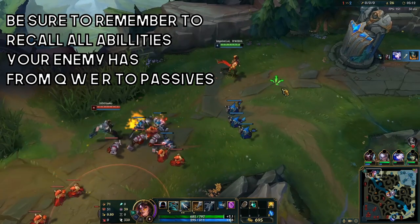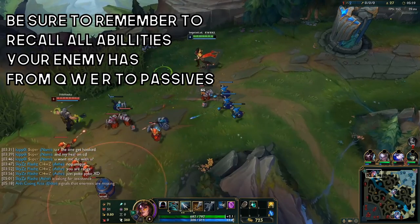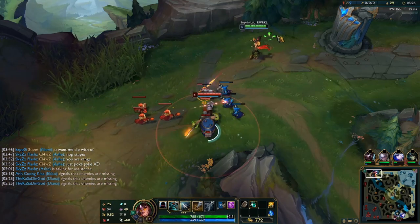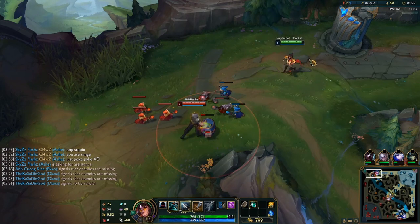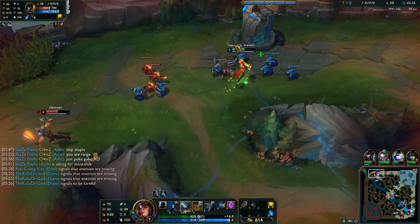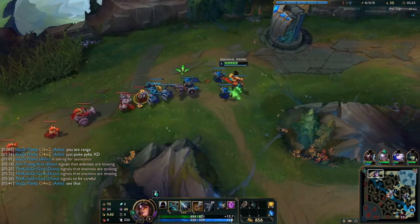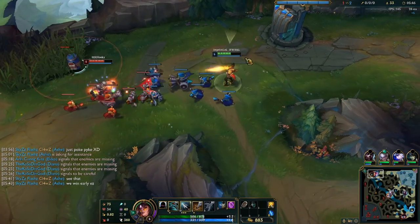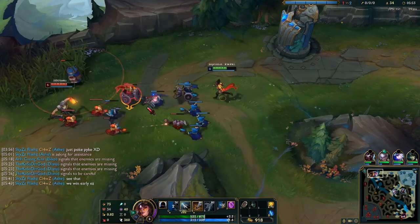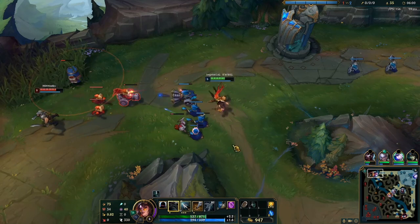I'm currently just trying to thin out the wave so it doesn't crash under turret and I can CS easier. Every time I can harass GP — every time he goes for a minion, every time he lays down a barrel and misses, every time he presses Q on a minion — I'm always looking to trade. Unfortunately I end up eating a huge double barrel combo to the face, and that's exactly what you need to look out for in this matchup. One of those combos half-HP'd me — imagine what would happen if I got hit while Olaf was walking towards me. Instant one-shot.